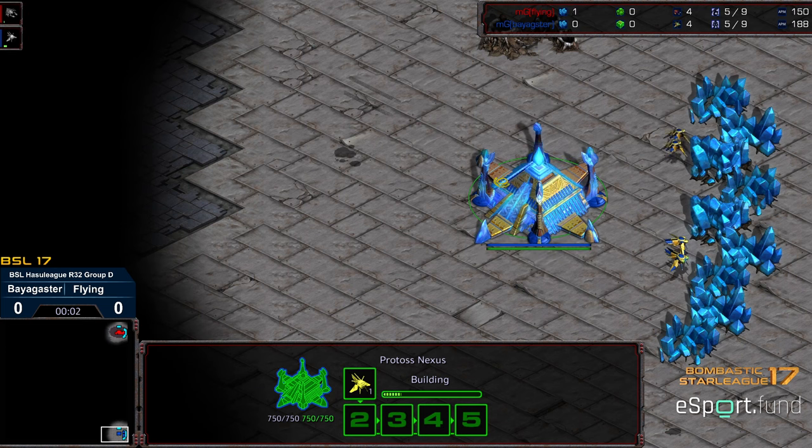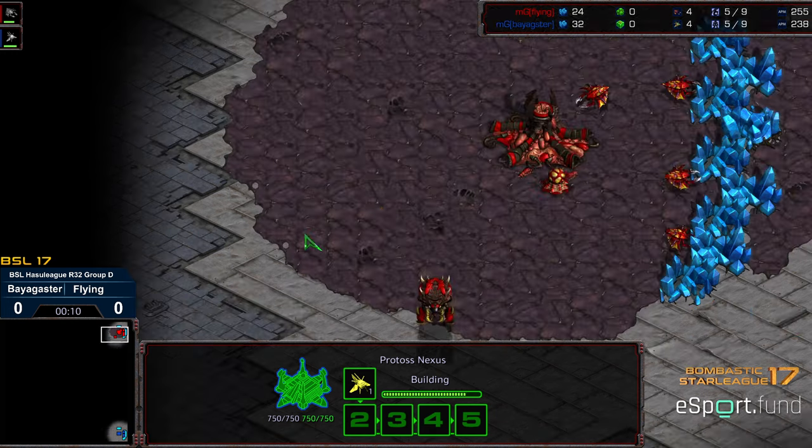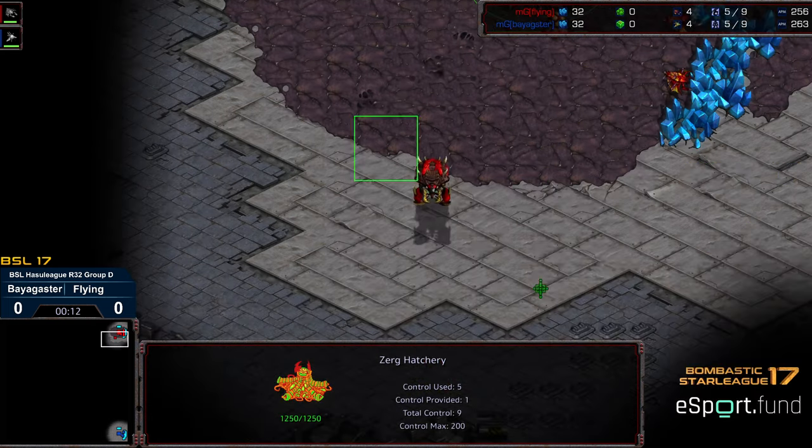Hey guys, welcome to another commentary done by Diggy. This is BSL Hasul League round of 32 group D from BSL 17, bottom right in corner. We have Biagster starting as the blue Protoss up right in corner. We have Flying as the red Zerg.